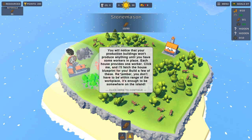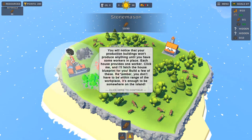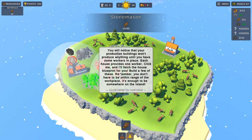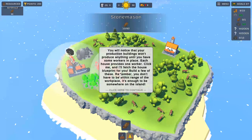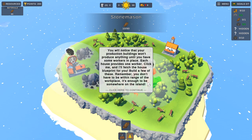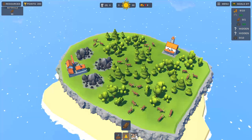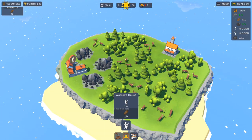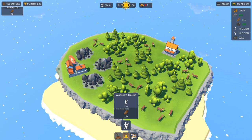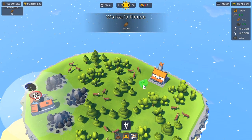You'll notice that your production buildings won't produce anything until you have some workers in place. Each house provides one worker. Build a few houses - remember, these don't have to be within range of the workplace. That's a relief! Let's get the house blueprint. So one house gives you one worker. We already know we need two workers, so we'll put two houses down. We want to put them around the town hall.